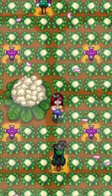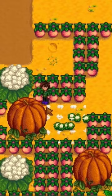Giant crops drop 15 to 21 normal quality items when harvested with any axe. Giant crops won't die at the change of seasons like other crops, so you can also use them as decor.